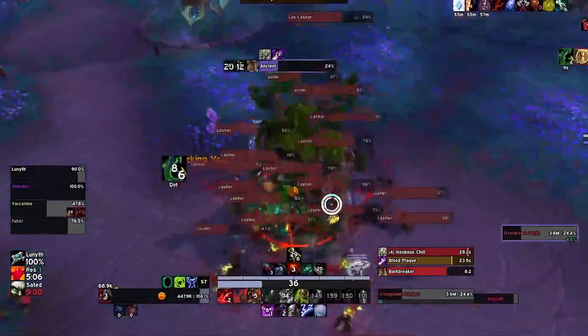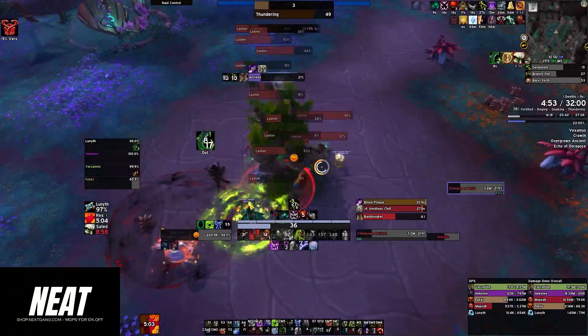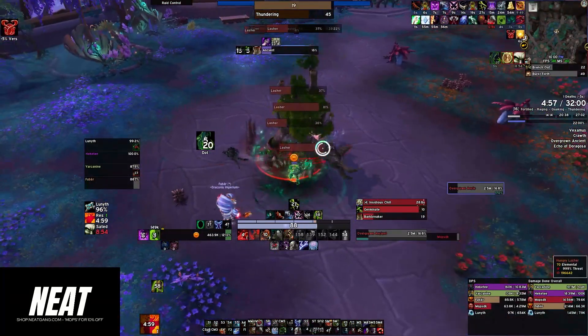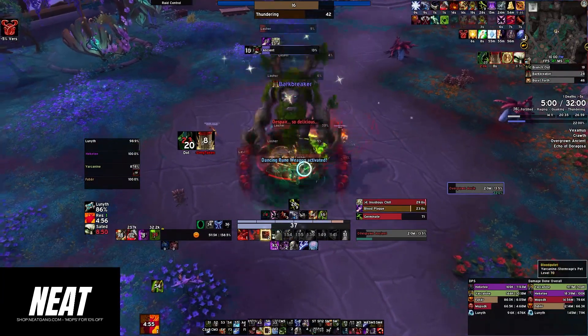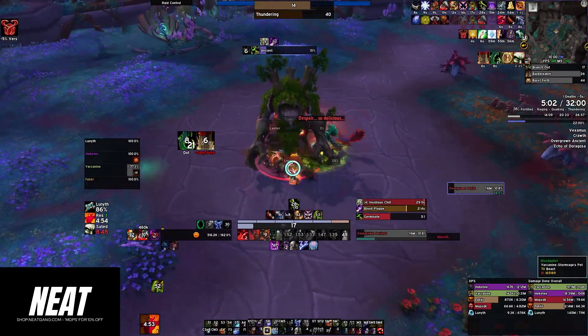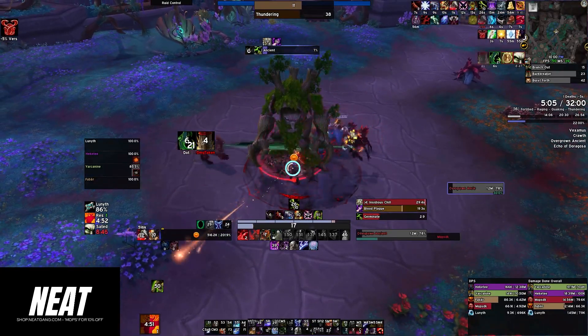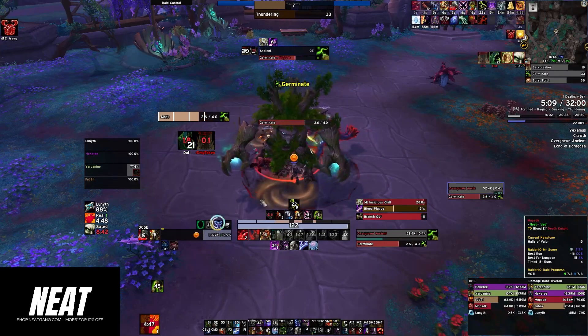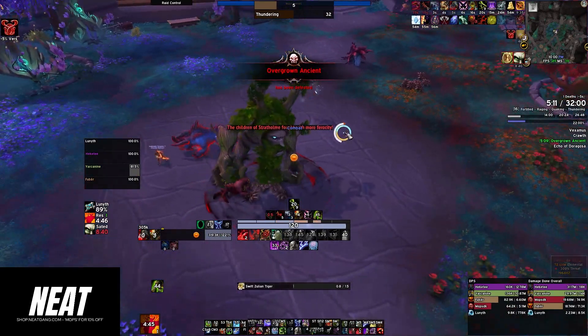The Overgrown Ancient boss is a tough opponent, but with the right strategy and tactics, you can defeat it. Remember to stack with the tank during Germinate, interrupt Branch Out, and use cooldowns during Bark Breaker. Also ensure to watch out for the void zones and avoid them. With these tips, you can take down the Overgrown Ancient and move on to the final boss of Algathar Academy.